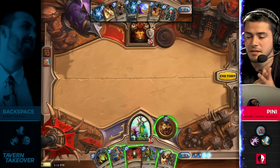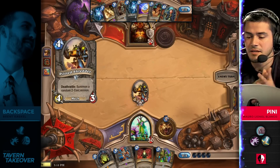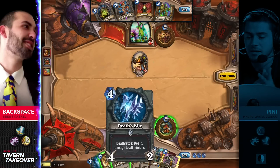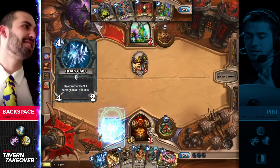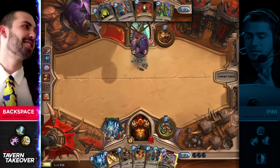What is going to be the draw? Piloted Shredder really does help to strengthen up this hand. If he had a dead turn, that would have looked pretty weak, but now being able to have Piloted Shredder into a Druid of the Claw. And that Execute is such an important draw right now too.